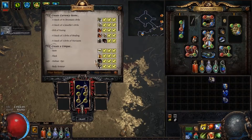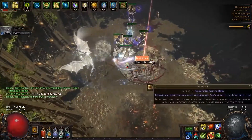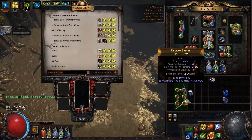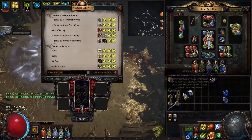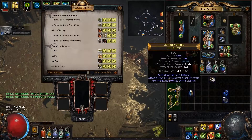We imprint again — please let's get it this time. Regal, annul — cry. Imprint, regal, annul — cry again. This cycle keeps repeating.